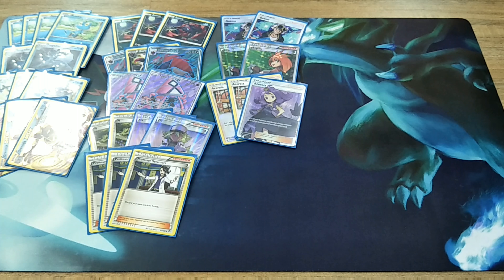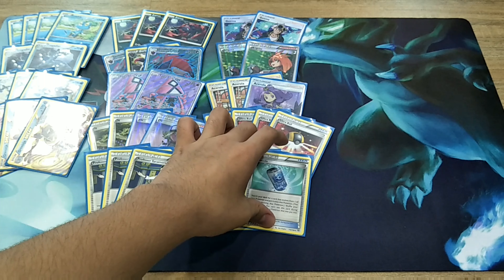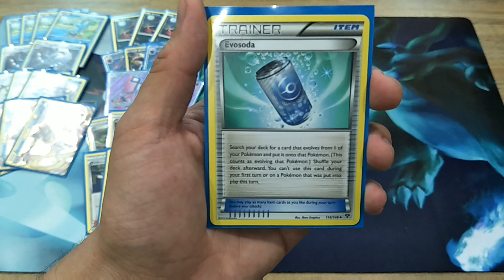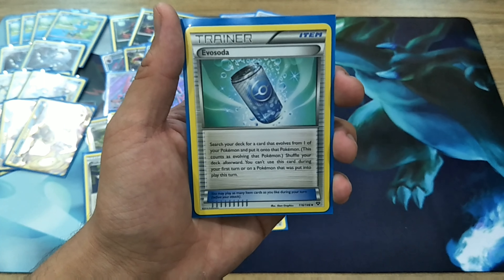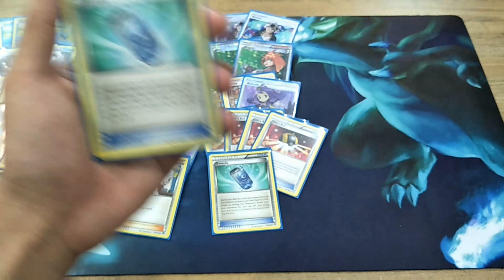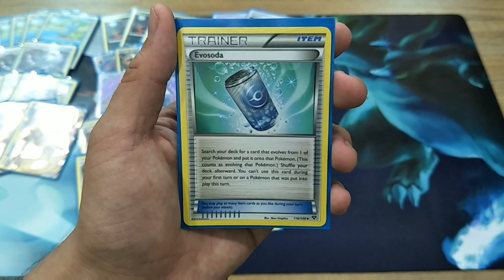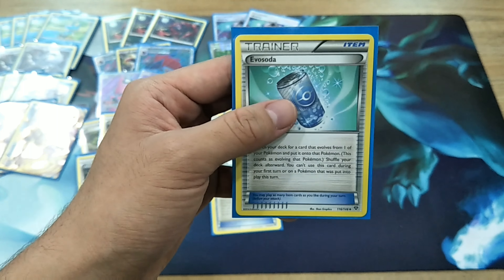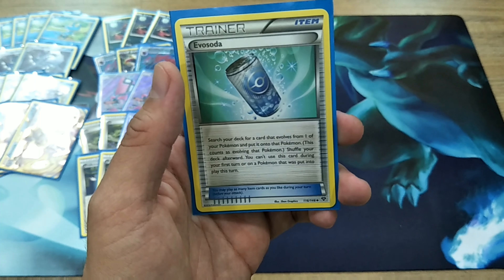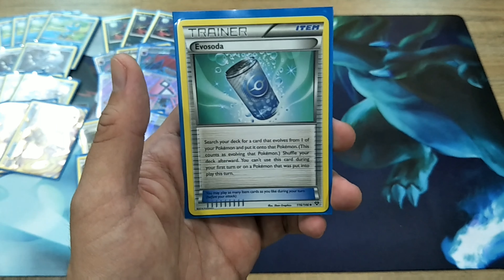Moving on, we are going to play four copies of Ultra Ball and two copies of Evosoda. Evosoda is basically for evolving to Zoroark when I'm in a tough spot and I have an Ultra Ball but I can't even get to evolve to my Zorua. Evosoda comes in handy — I could use it to evolve to my Zorua and even take a knockout if my opponents are having a bad hand. Sometimes you could even evolve to your Greninja Break or Greninja — this card is really useful, that's why we're playing two copies.